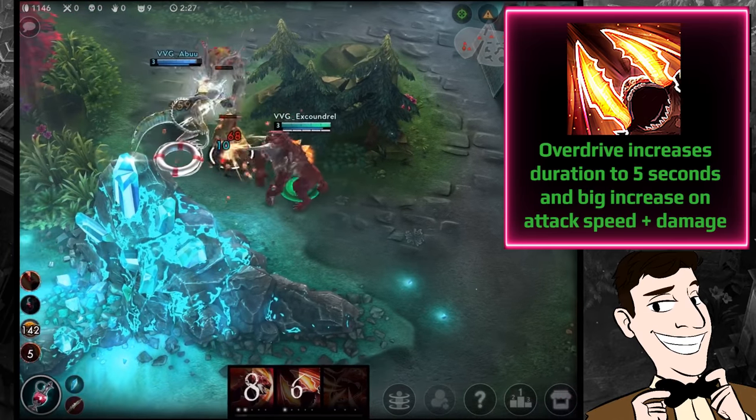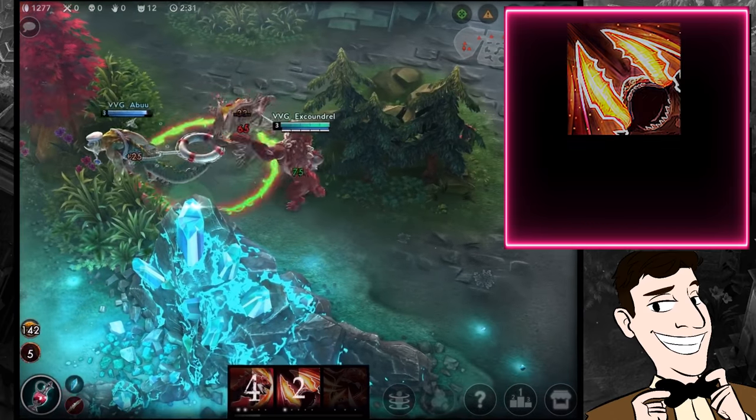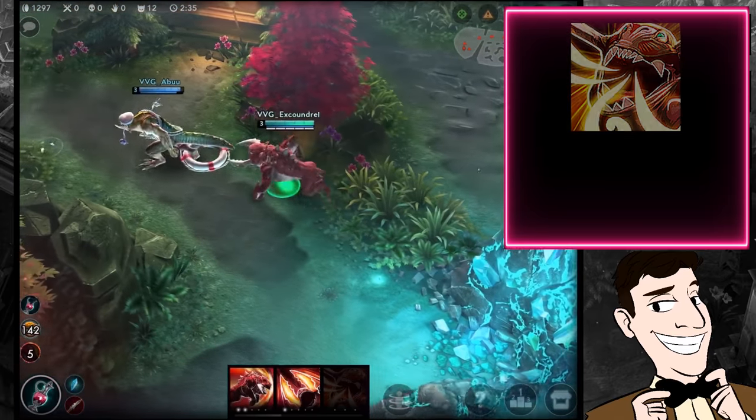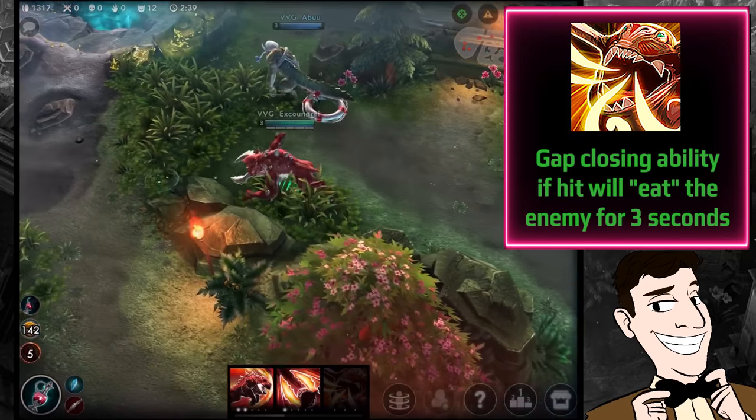Overdriving Hangry increases its duration from four to five seconds and gives a fairly big increase in attack speed plus another minor increase in attack damage. Although this is good for the weapon power build, I wouldn't totally recommend overdriving it for the crystal power build.